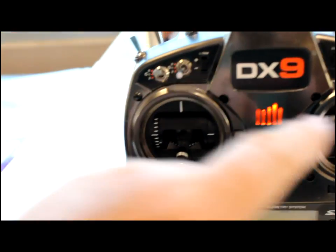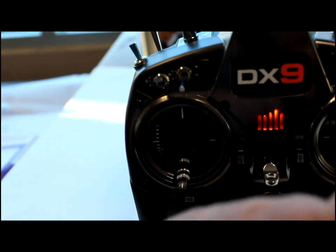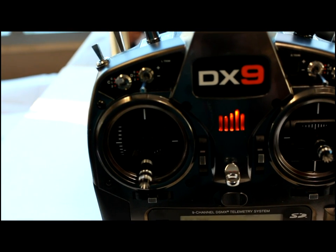When everything else is done, I can ignore that. Landing mode — this switch overrides the other one. So I have five flight modes for my sailplanes.